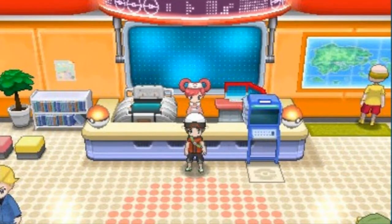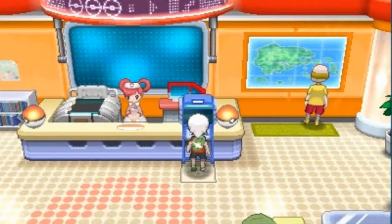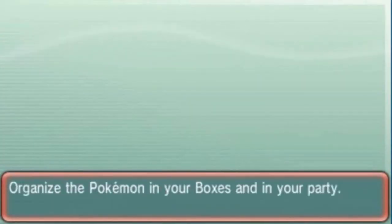Now what you need to do is have both Reshiram and Zekrom on your team in order to get Kyurem. Let's look for that other legendary Pokémon. I have so many boxes — wow. Do I have a legendary box right here? Starter box and everything.